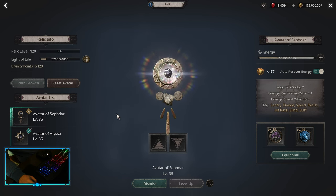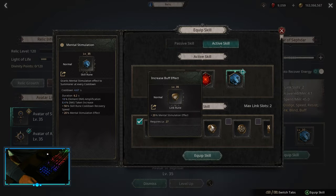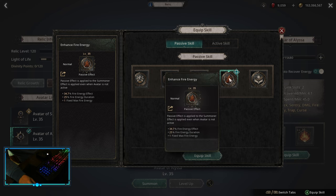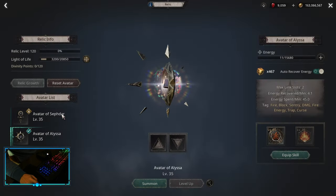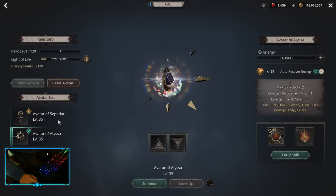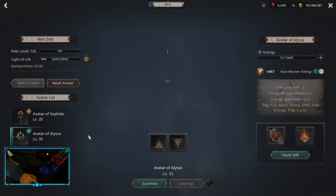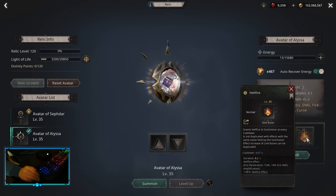For Relics, you want to start with Sepda on the passive — pick up Chaos Resist — and on the active, pick up Mental Simulation with Increased Buff Effect and Cooldown Recovery Speed. For the second one, you can opt into Alyssa: pick up Enhance Fire Energy, which is a little counterintuitive but still strong, and then Hellfire with Increased Buff Effect and Cooldown Recovery Speed. Whenever you choose to use Hellfire or Mental Simulation depends on you. Mental Simulation increases your damage taken, while Hellfire doesn't increase your damage taken and you can craft Hellfire effect on your rings — so Hellfire is much better later in the game.